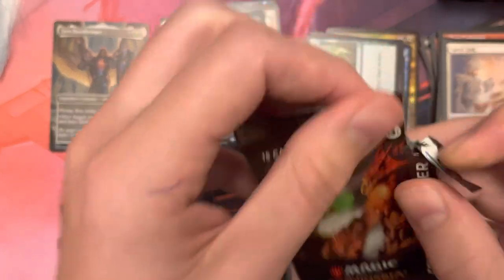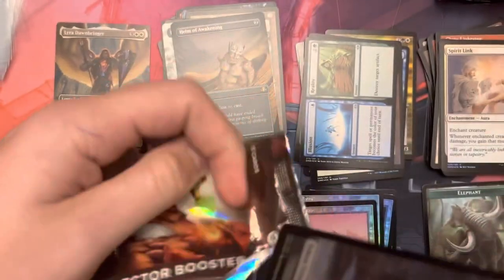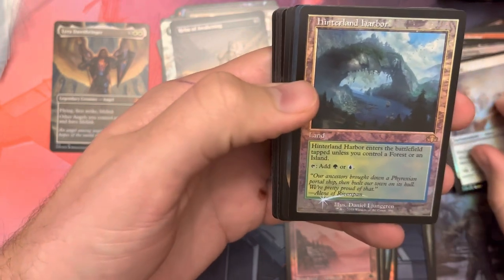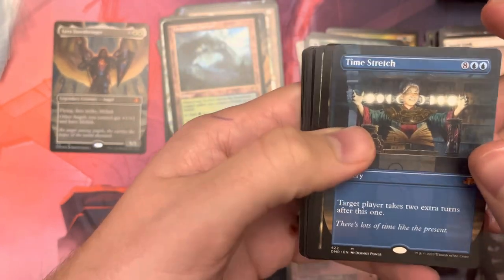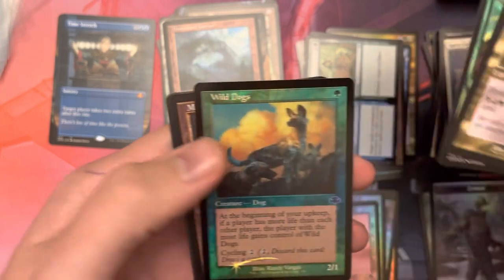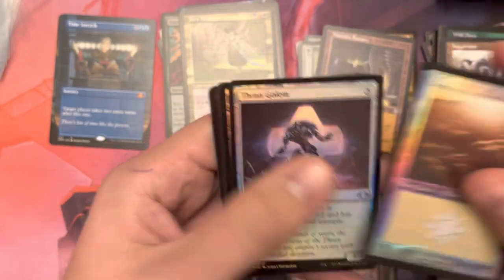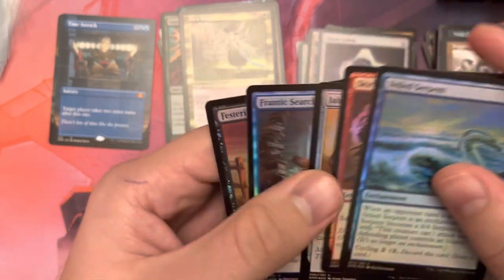That first pack was the best one — it had both of those Tutors. Worldly Tutor probably around like $12. Mystical Tutor is probably going to be the worst of the Tutors. Pack 5: Zomackruge Token. We have Hinterland Harbor. And then we have the borderless mythic Time Stretch — that's a good one. We have Zera Arian and Saperling Symbiosis, which is a foil. Wild Dogs, Mishra's Factory, Juggernaut, a Plains, Throne Golem, and Nantako Monastery — both uncommons.